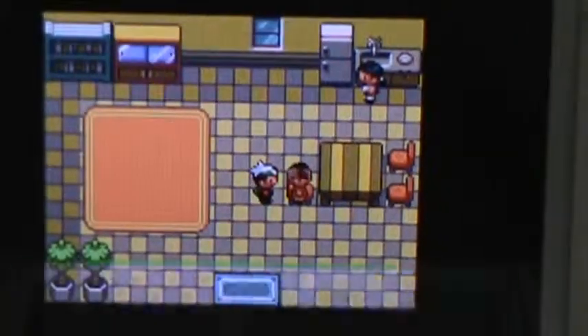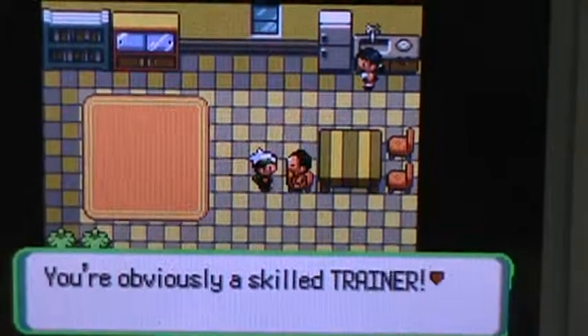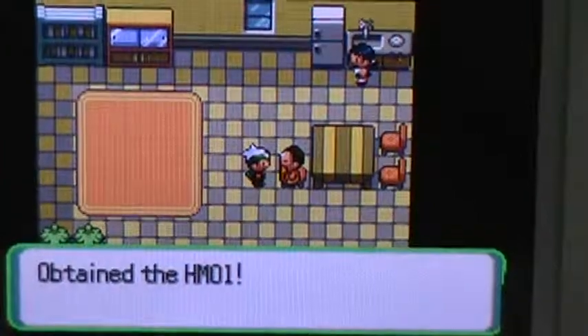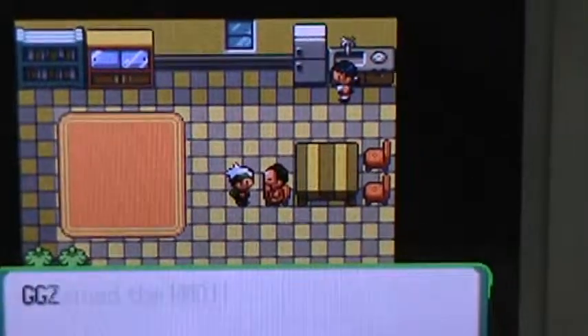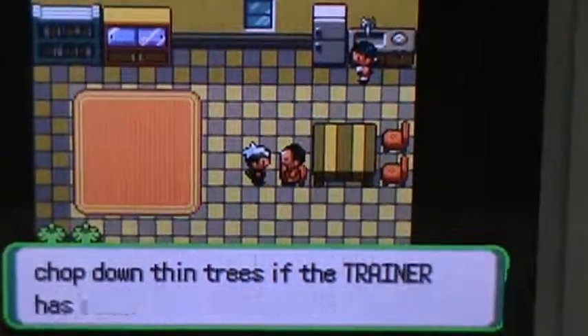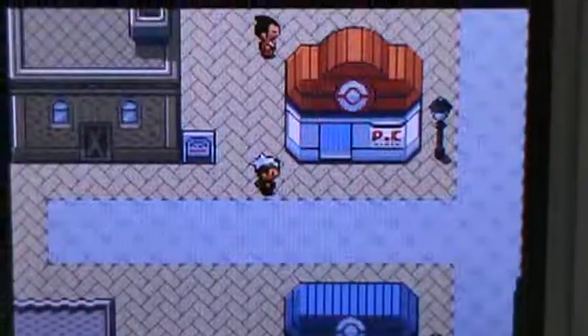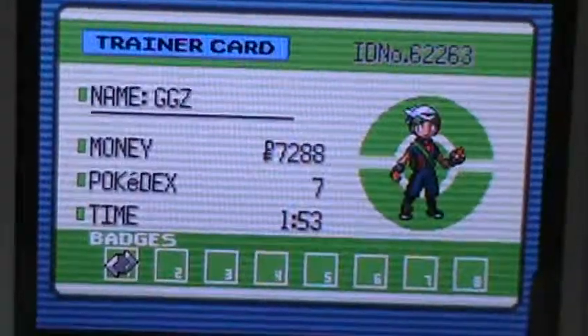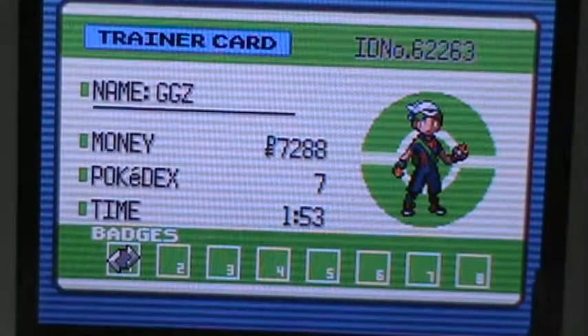Anyway, I think this is the place — we're gonna try to obtain Cut here. HM01, Cut — it's always HM01 that's Cut. You get this; it's on the house, next to the Pokemon Center. That's pretty much it for this right now. We will continue later on. Thanks for watching, and stay tuned for more videos. Bye.